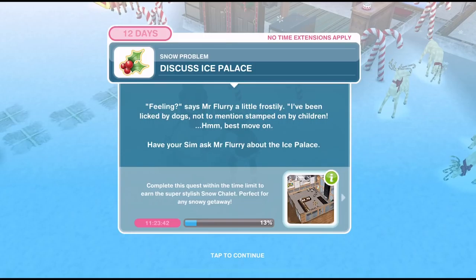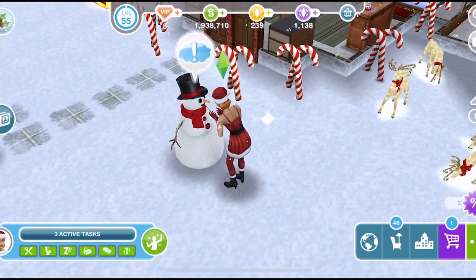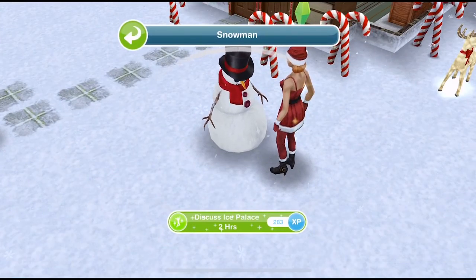Now we need to discuss the Ice Palace. Mr. Flurry says, feeling a little frostily: 'I've been licked by dogs, not to mention stamped on by children.' Best move on. Have your Sim ask Mr. Flurry about the Ice Palace. Let's discuss Ice Palace for two hours.